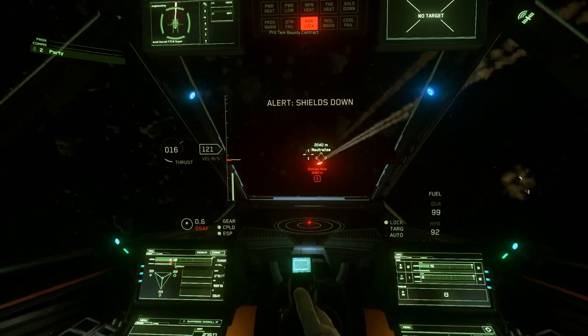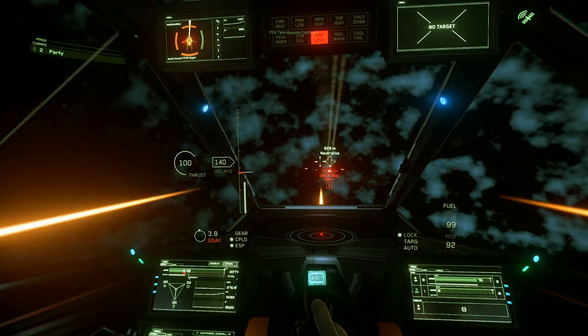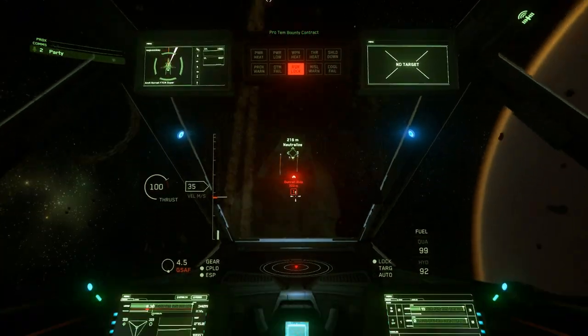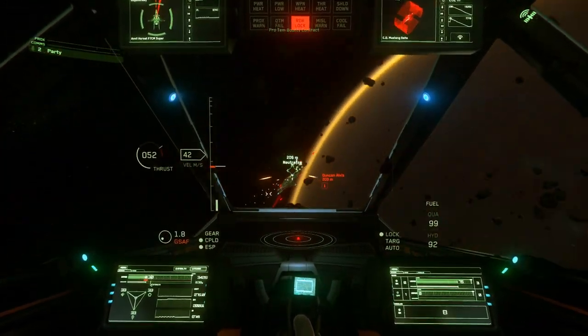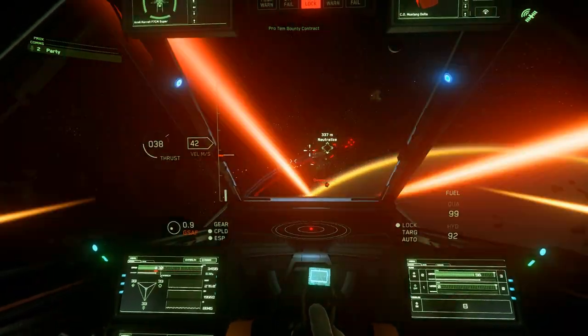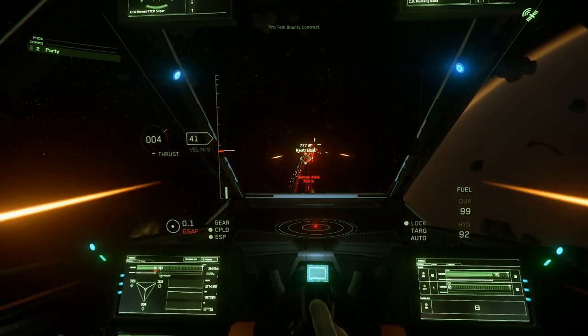As a heavy combat fighter, the weapons options are fairly good. The nose can either equip a turret with a double size one weapon layout, or alternatively switch that for a fixed size three. It's the same for the two wing-mounted weapons, coming with a gimballed size two weapon by default, but also swappable for a fixed size three.